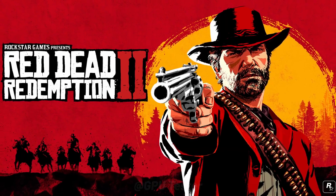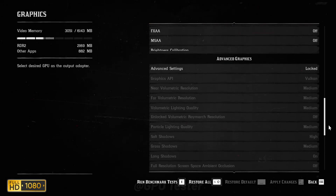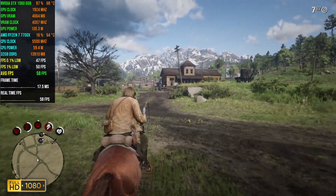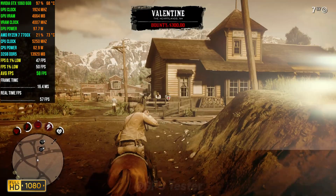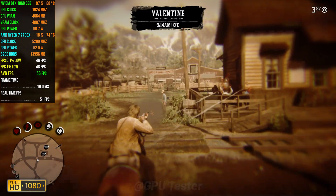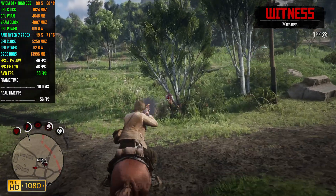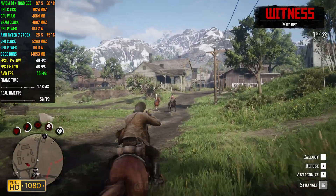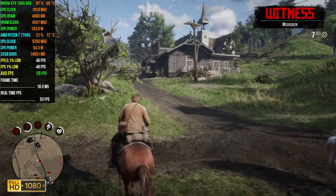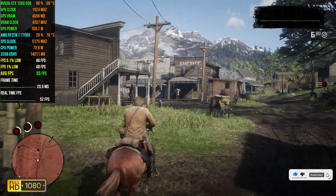Next game on the list is Red Dead Redemption 2. We're playing at 1080p using the medium quality settings. You get an average FPS of 54 with 1% lows and 0.1% lows coming in at an impressive 47 and 45 respectively. This game actually runs really well on older hardware and the 1060 is no exception. You can maybe lower down the settings to get 60+ FPS, but in a game with slow pacing like RDR2 you don't need 60 FPS to enjoy it.